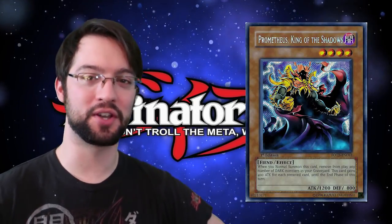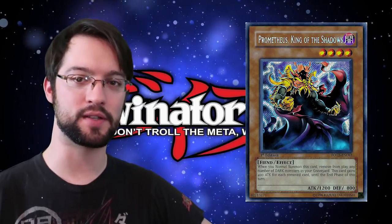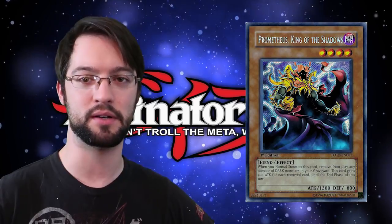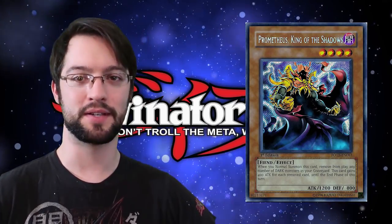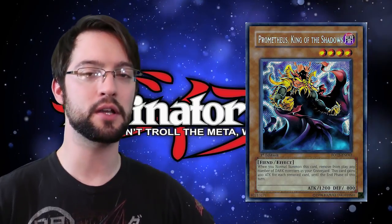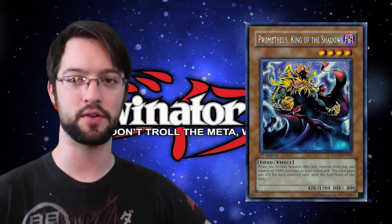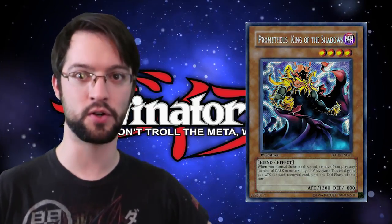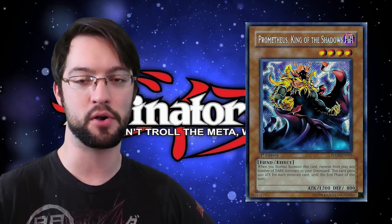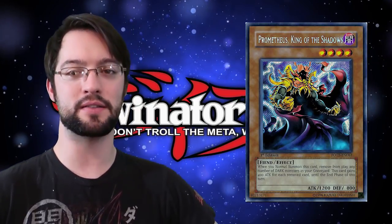Number 7 is Prometheus, the King of Shadows. Of all the King monsters — the three of them that came out in this set — Prometheus is probably the most versatile. The other ones require a little bit more setup and they're not as easy to summon. He is a level 4 Dark Fiend with the ability that when he is normal summoned, you can banish one or more Dark monsters from your graveyard, and he gains 400 attack for each one until the end of the turn. Presumably, if you're playing a deck with a ton of Dark monsters — like zombies or Burning Abyss — and you milled a bunch to the graveyard, you can normal summon this thing as a giant beater.